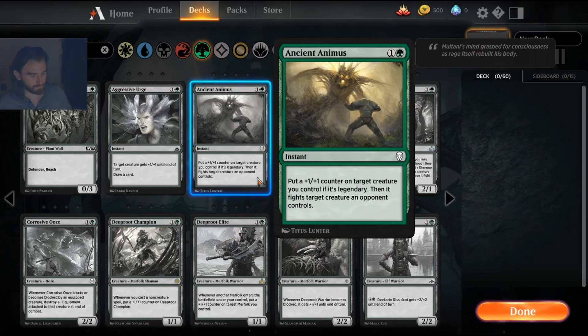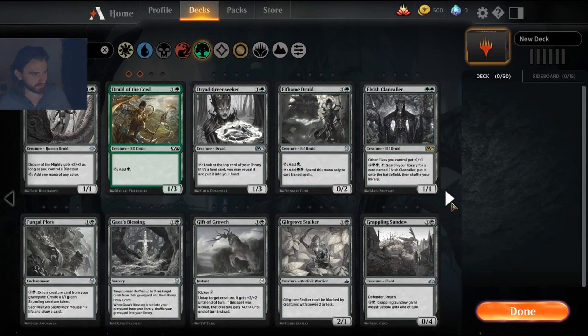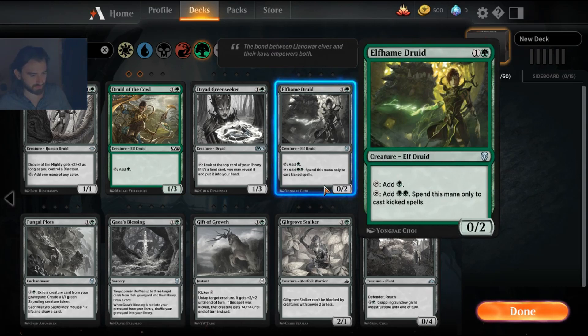Ancient Animus is an instant fight card that gives a plus one counter, but I thought it would be better than it is — it's really hard to find a legendary creature you want to run early in green, so it hasn't worked out for me. For an elf strategy, there are very few kicker cards, but the Elf Hame Druid can actually be worth it and produce two green mana in some very specific decks, though it's not generally a good card.